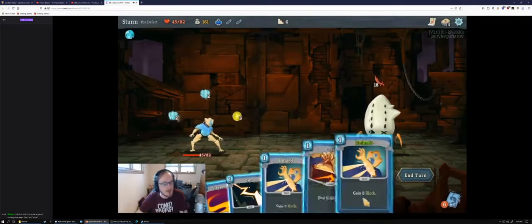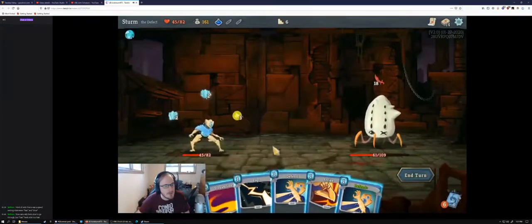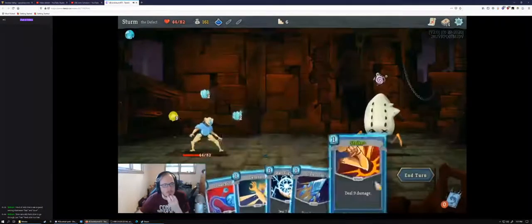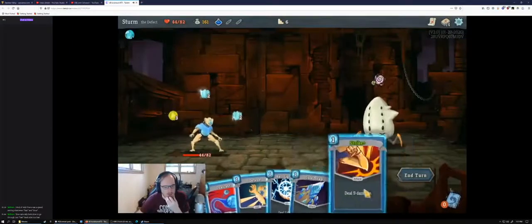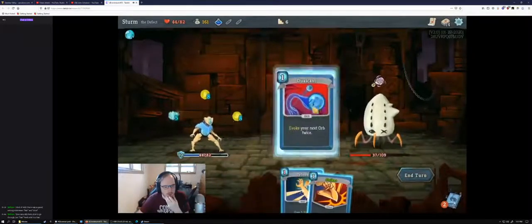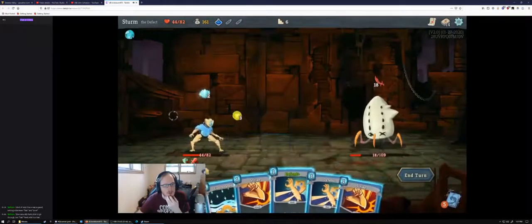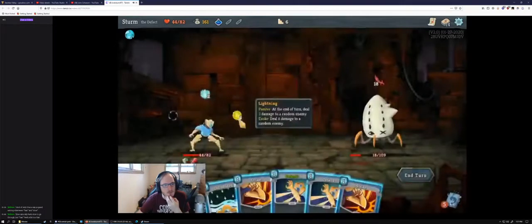Those animations are super fast now. This is something Defect is very good at — these Act 1 elites: if you get just a little bit of help with your deck, you can get to this point where you can spend your energy blocking and letting your orbs do the work. Full Lightning, Cold Snap, and then Dual Cast to evoke the lightning. That does a lot of damage. We can get 10 out of the strikes. You might be able to spend this potion here — we can get the lightning out of it. That's 16 plus 6 from the orbs, then Strike would kill. It's worth spending a potion to save taking another hit.